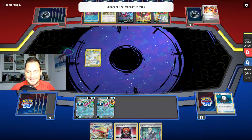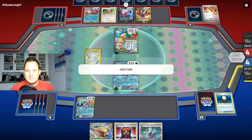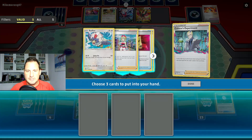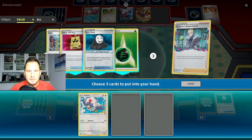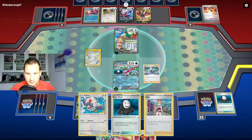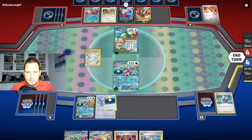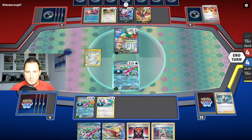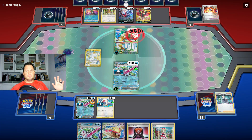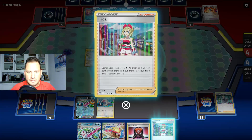I'll come up with this one since it doesn't have damage on it yet. Colress — we've got to get our Rufflet down. We get the Rufflet, put a Panic Mask on it with Irida, and we're going to put the Panic Mask there. They don't have a full bench, so here we go — we have the other four prize cards ready to go. Irida gets me an item, which gets me the Ultra Ball.